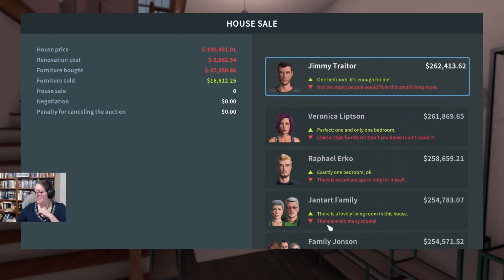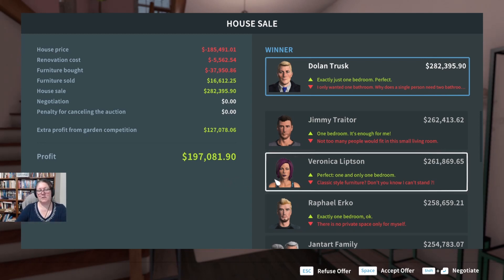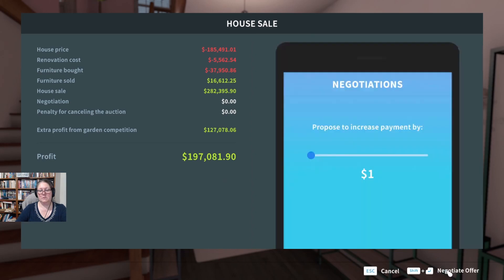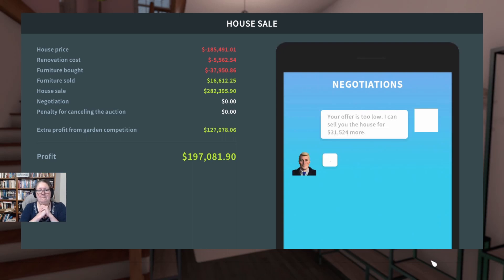I like this idea — let's see if the nice man can be convinced to pay a little bit more for it. Mr. Trusk, your offer's too low — I can sell you the house for 31,000 more. 'Not in my life.' Funny that.